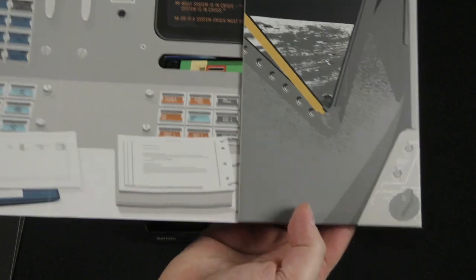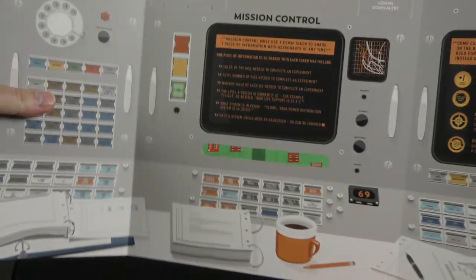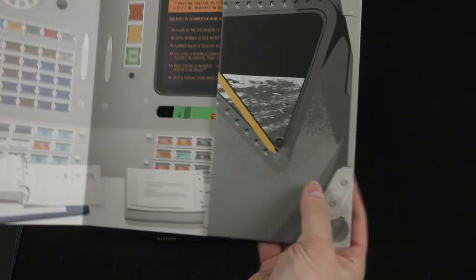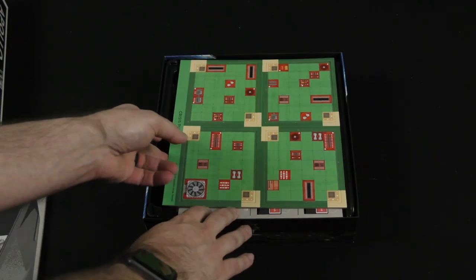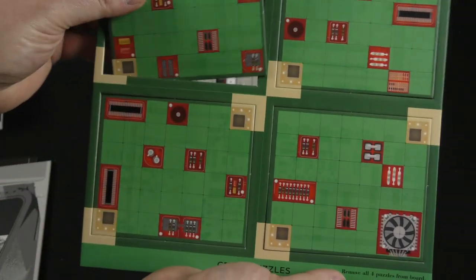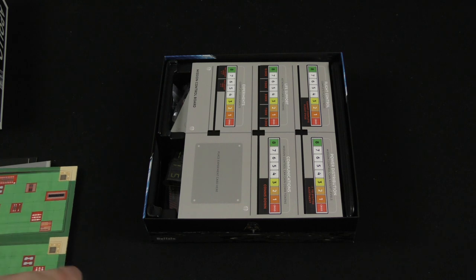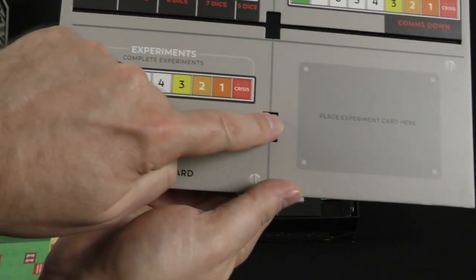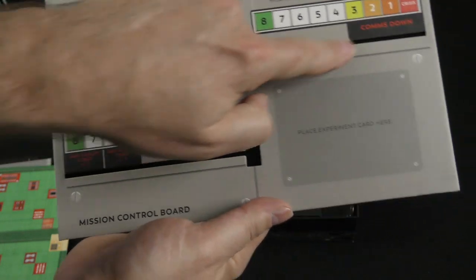This appears to be the mission control board — thick cardboard, very nice quality components. Here are our crisis puzzles, single-sided crisis puzzles. Looks like there are four of these. Here's the mission control board with sliders that are going to go on it.